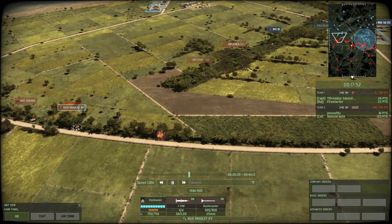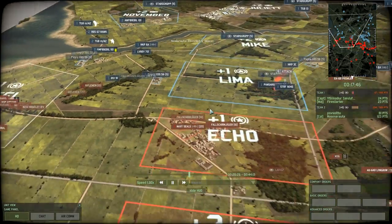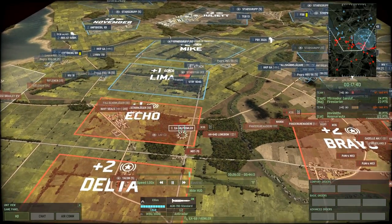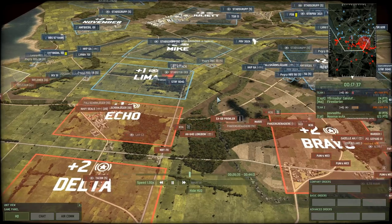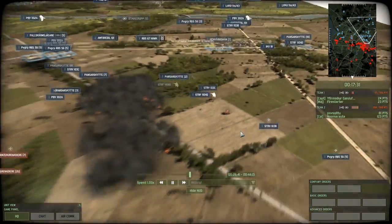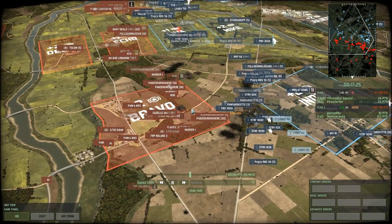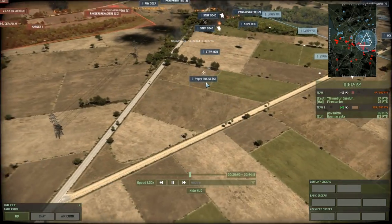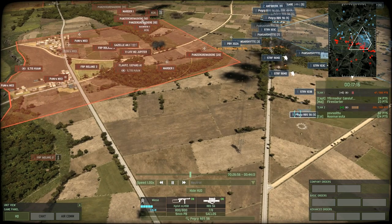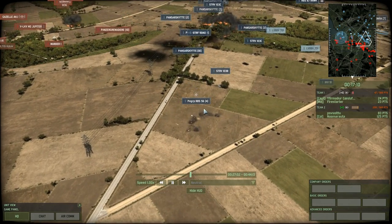A nice snipe there onto the M2A1 Bradley IFV from this PVGRP squad that has taken up residence in this compound. The red team is being pushed out of Lima. But the Prowler did manage to get a shot onto a V40 — a nice kill there. Now the blue team is pushing hard to make a dent into Echo. These PVGRP squads are being utilized so well — they're five-man HGM squads, just so resilient most of the time, and therefore can be used across fields like this on their own.